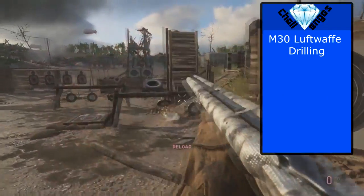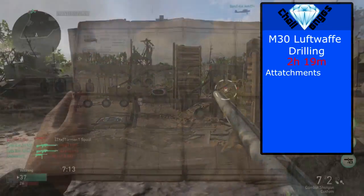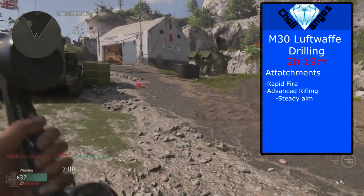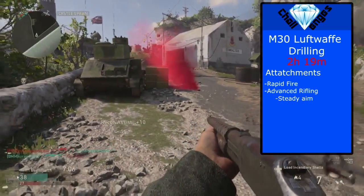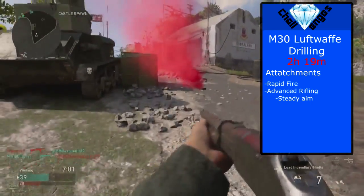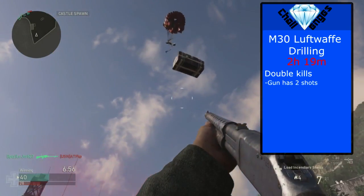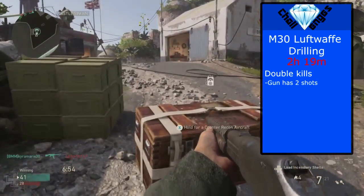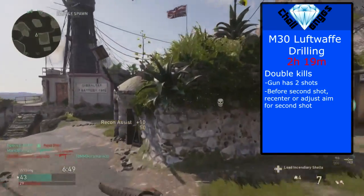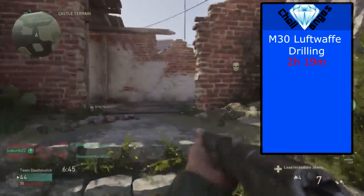Next up we have the M30 Luftwaffe drilling — this took me 2 hours and 19 minutes. For the attachments I took rapid fire and advanced rifling; feel free to take steady aim instead of rapid fire. Rapid fire just makes it so you can shoot your second shot faster, but it does shoot before the gun re-centers, so be ready to adjust your aim for that. Now jumping into double kills — this gun only has two shots, it is a double barrel, and honestly that makes it a huge pain. The biggest thing for this gun is before you shoot your second shot, make sure it comes back to the center of your screen, especially if you're using rapid fire, either that or adjust your aim.